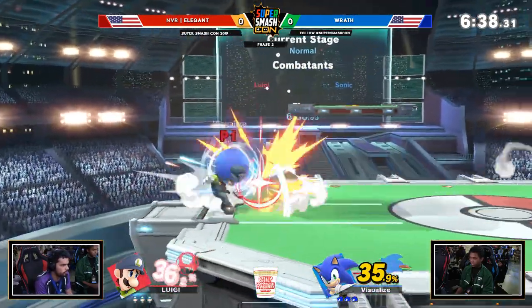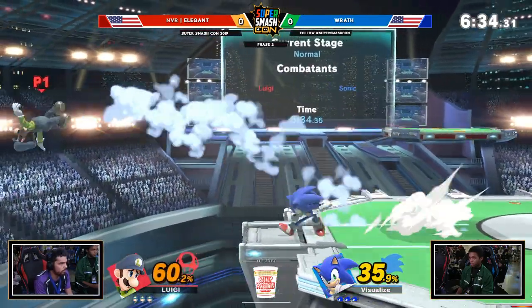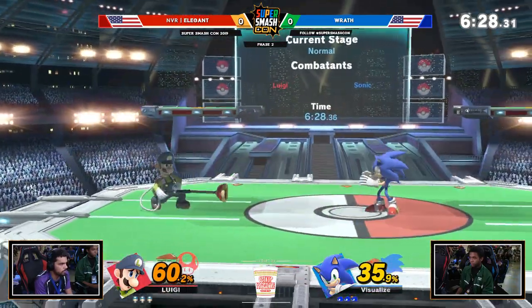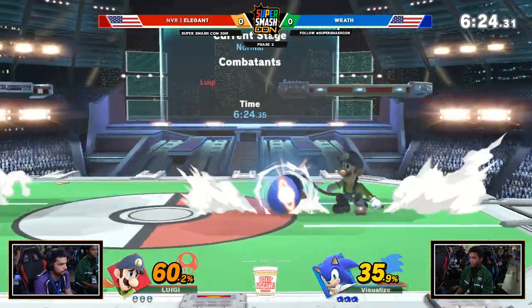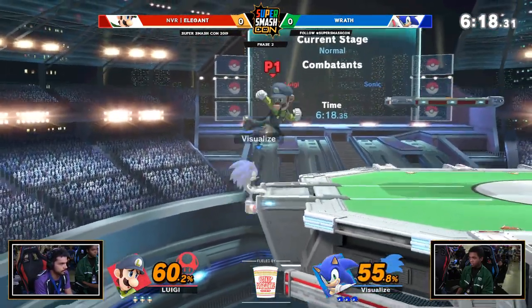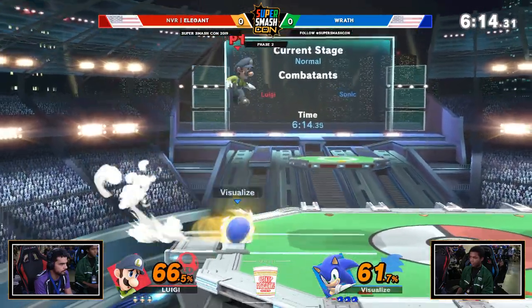If you don't know how to fight against Sonic in Ultimate, he can get away with a lot of homing attacks too, because it comes out super quick. Rath likes to do it right out of Spin Dash too. He's jumping from behind because he might have a potential back hit with Luigi's name on it. He's using his evasiveness. You gotta treat Luigi like he's a threat though — when he gets in, he's going to destroy your stock. Especially Elegant — best conversions in the game with Luigi.